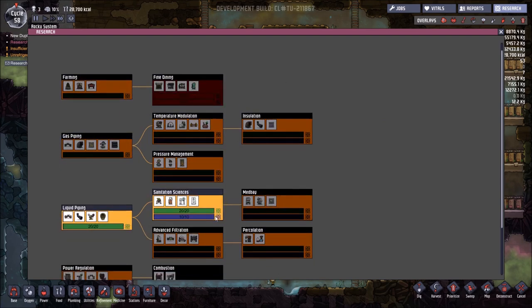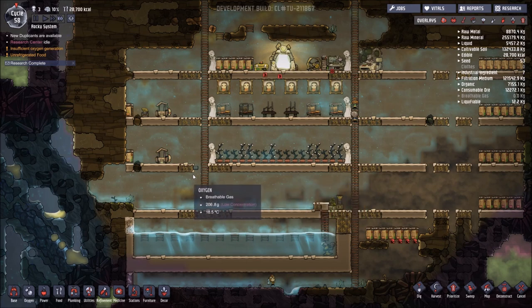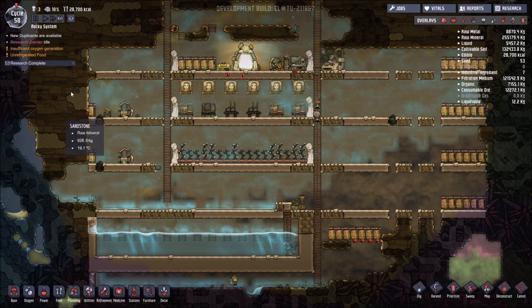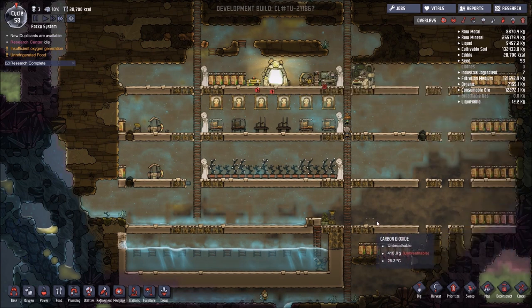We now only have a few researches to be done that require intermediate research. We're only looking at fine dining and combustion that's left. We've basically got our main layout, we've discovered a number of hatches hiding in the areas that we dug out, and we've got this whole section here completed near enough. We have started to move our storage compactors out of the main base area. I need to mirror that on this side so that it is nice and symmetrical. You may wonder why I've got some gas permeable tiles with gaps in between down here — that will come through shortly.